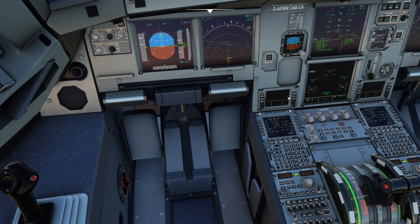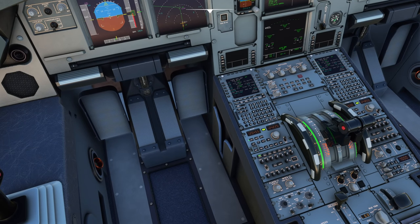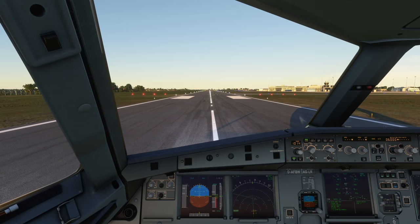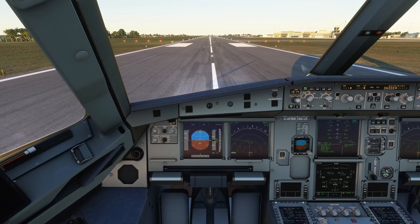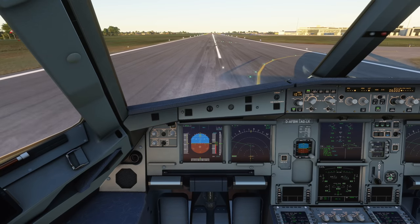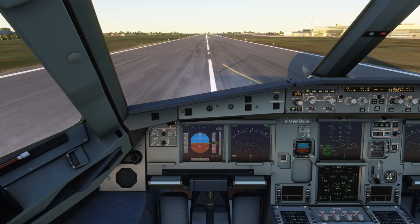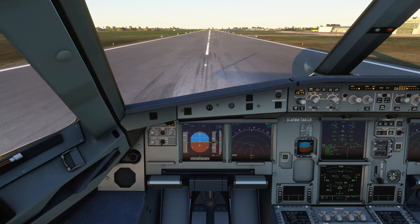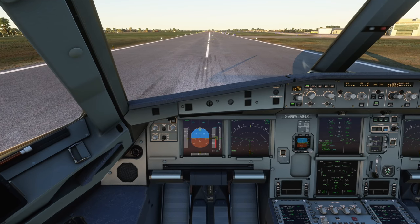Now for a low speed rejected takeoff. At a lower speed, the autobrakes may not kick in at maximum reverse. Holding on the toe brakes, releasing the parking brake. Away we go — now let's say we have an engine problem here. Going max reverse, you can see the reverser engages but the deceleration is nowhere near as pronounced — we've got maximum reverse, no ground spoilers, and we're just rolling along. I've got to stand on those brakes myself, fully down — anti-skid takes the strain and brings us to a halt. Below 70 knots, get the reversers to idle.